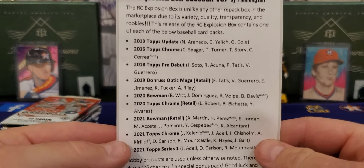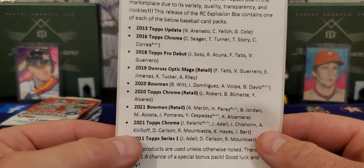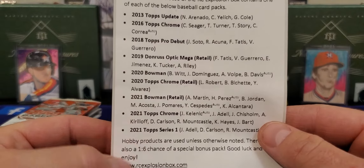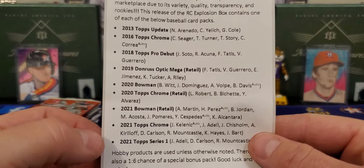There it is, volume 37. You can check that lineup — we've got 2013 Update all the way down to 2021 Series 1. A lot of nice stuff in here. 2020 Bowman, that is a hobby pack. Man, that'd be nice to get some Bobby Witt.